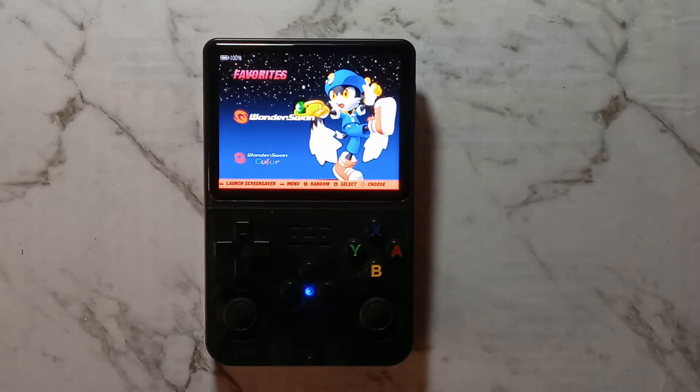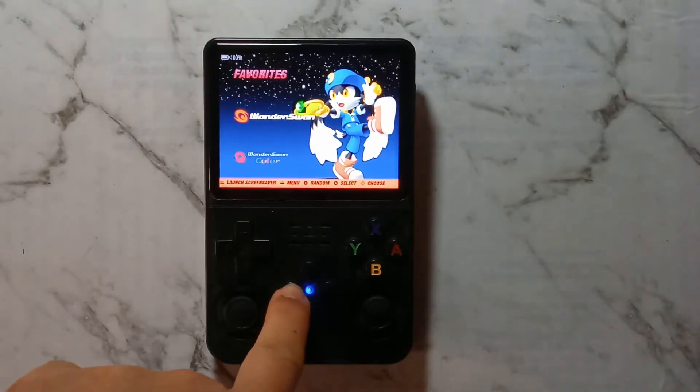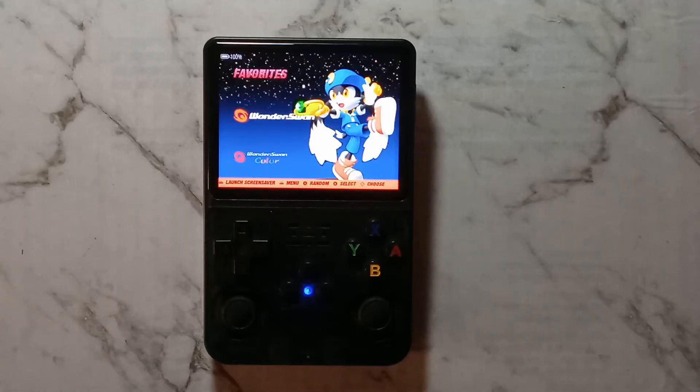G'day guys, here's some handy shortcuts for your R36S running a fresh install of ArcOS. While on the main menu, holding down function and holding down select, then releasing function and releasing select will turn the screen off while keeping the system awake. To turn the screen back on, simply press any button. This could be handy if you're scraping box art for long periods of time.